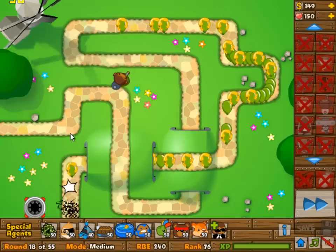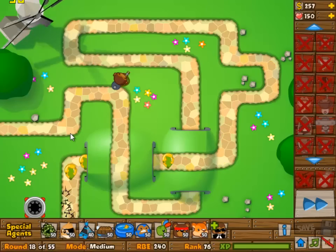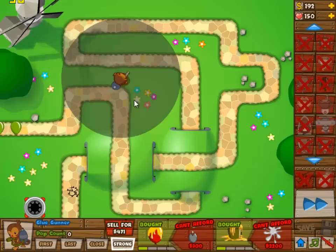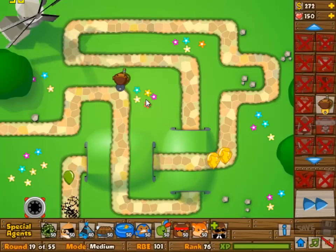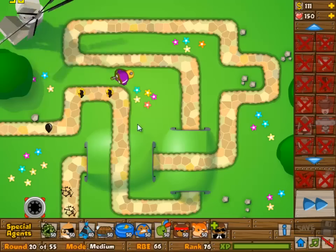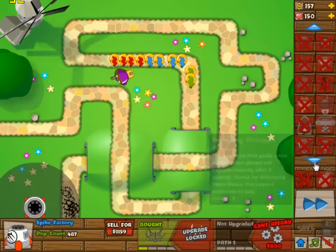You have three towers to choose from. It is quite obvious that you can't start with the glue gunner or the airplane because they just don't make it. They would let too many balloons through.